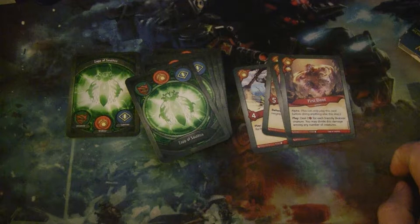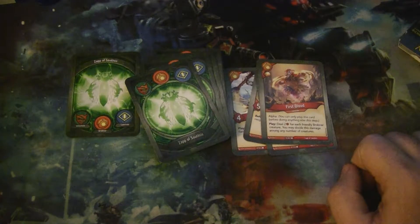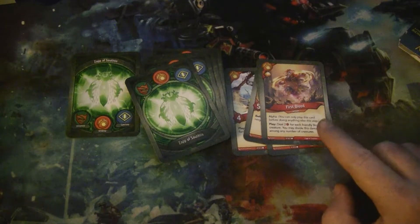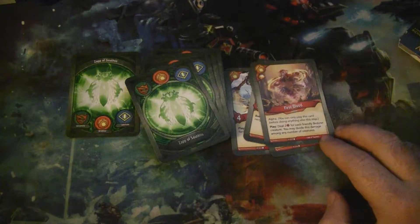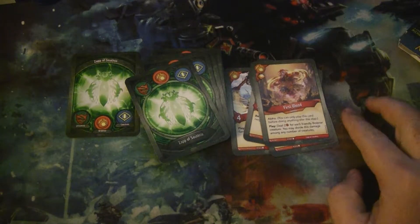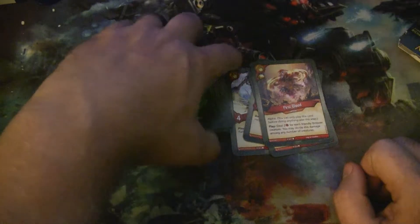First Blood is an action with the bonus amber. It has Alpha, so you have to do it first thing on your turn. After you play it, you deal 2 damage for each friendly Brobnar creature, and you can divide this damage among any number of creatures. It's been clarified — you can divide that damage however you want. So if you're dealing 8 damage and your opponent has a 5-power creature and a 3-power creature, you can split it up and kill both. All the damage is dealt simultaneously, and you can deal it all to one creature rather than spreading it out.